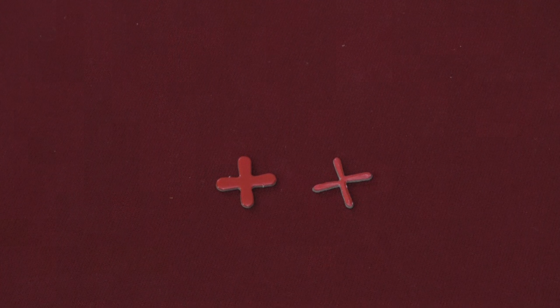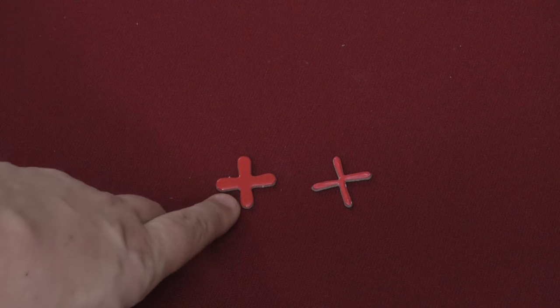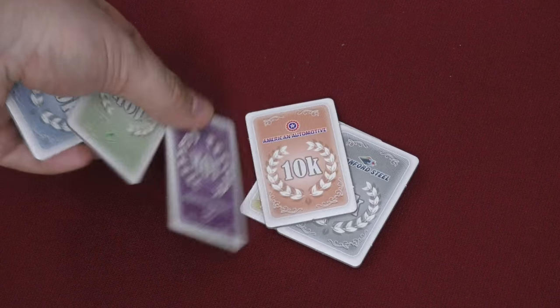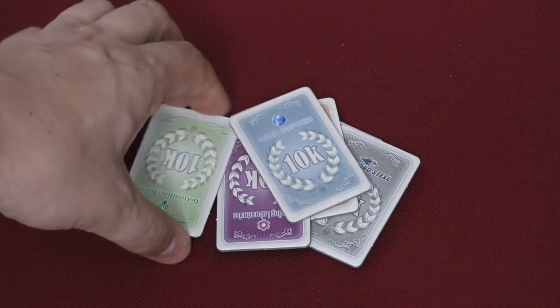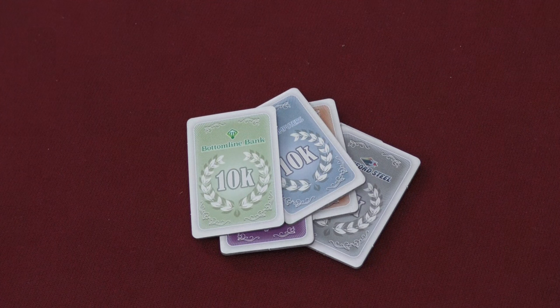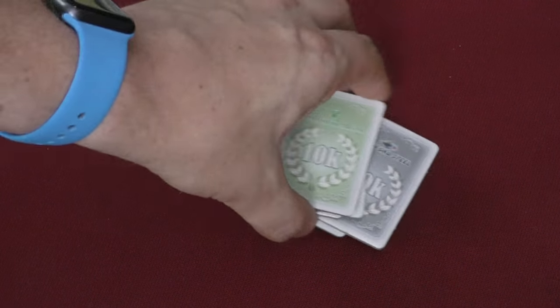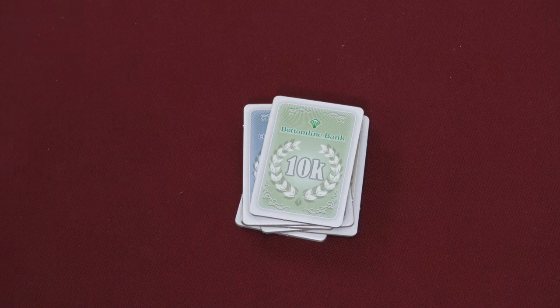First, the game adds a few new components. The coolest one is the new X — this is the original X from the game; this one is a little bit better. We've also got some 100,000 shares, which is very nice. But I think the nicest new component is probably these bonus tokens for the end of the game — the 10,000 for majority stockholders in the different companies. It's not a necessary thing, but it's nice and easy to remember which ones you've given out. Let's take a look at the new modules.